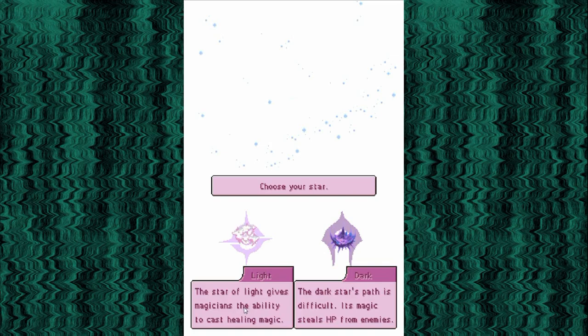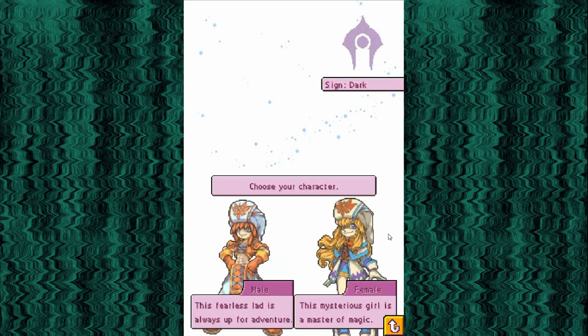Light - I can cast healing magic. Dark - it's harder, but I can steal HP. That sounds edgy and fun, so I'm gonna do that one. I guess our personality is defined by our gender in this, since I can either be fearless or mysterious. Mysterious lines up better with my dark magic, so I'll be the girl.